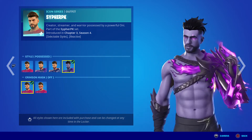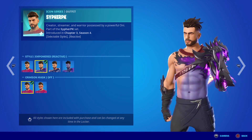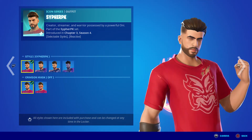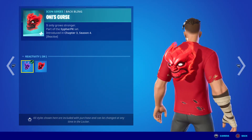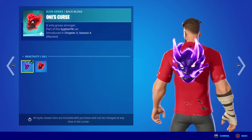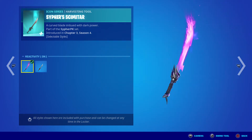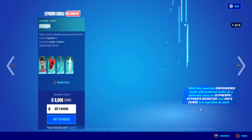The pot possess style shows what the reactive style is going to do. As you can see, that's how it's reactive. You can put on the mask on every different style — it's sick. The back bling Boney's Curse unfortunately doesn't have the other style to go all the way, but it does have a reactive version as shown. We also got the Cypher's Scimitar, which gains its reactive as well, giving it a better impact.